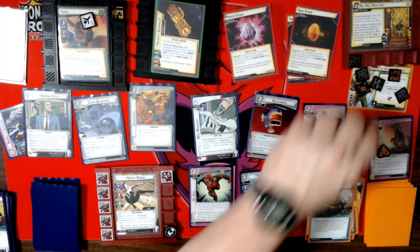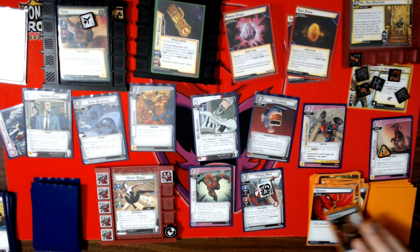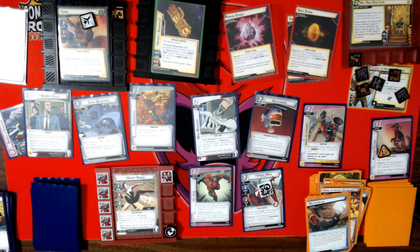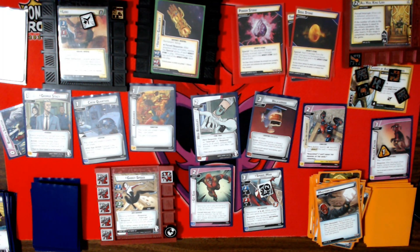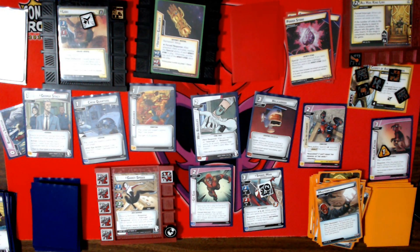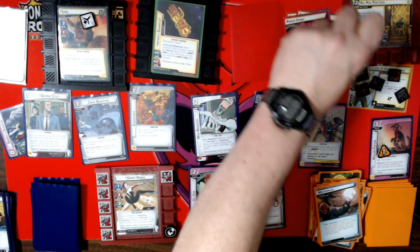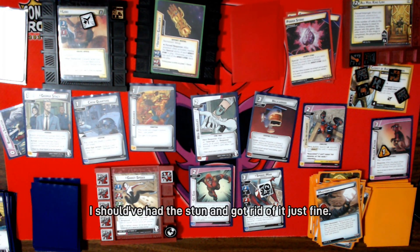We add a threat. I'm going to be stunned again. I went back and checked — apparently I forgot to remove the Power Stone, so I kind of did things out of my way to avoid a stun I shouldn't have had. But oh well, we add a threat.